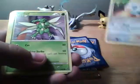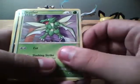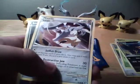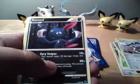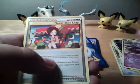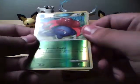And this one we got: Togepi, Scyther — this is the common one — Murkrow, Maylene, Sneasel, Muk, Flower Shop Lady, and Slowbro. Reverse is Gloom, uncommon.